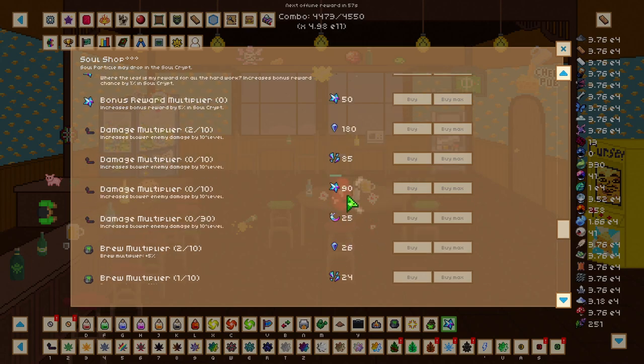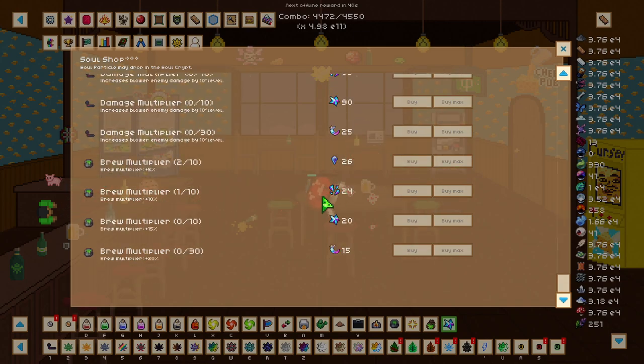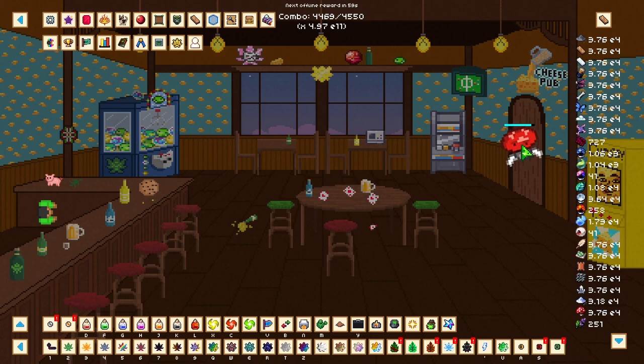My plan is to save up for another 10x damage multiplier in the soul shop, which will hopefully allow me to more effectively farm the crypt floors and eventually AFK them. I also want to get my brew multiplier as high as I can so I can start snowballing - getting infinite resources through brewing random materials, becoming self-sufficient, and essentially getting infinite artifacts. Through brew multiplier I can also get more card parts, which means more cards, more crit, more damage, more tower floors - it just keeps snowballing.